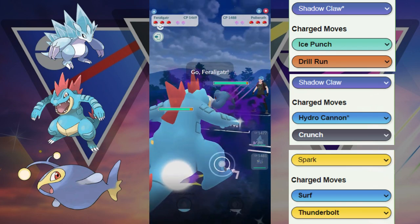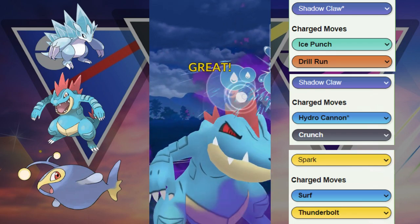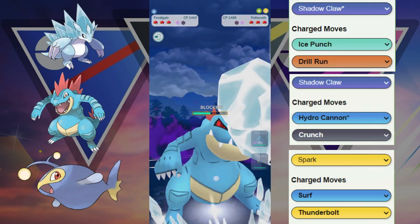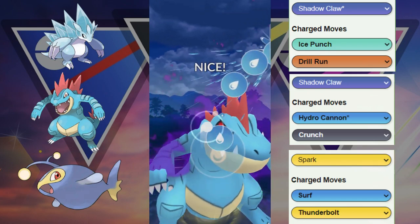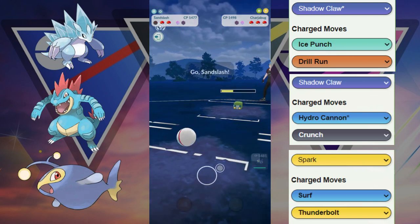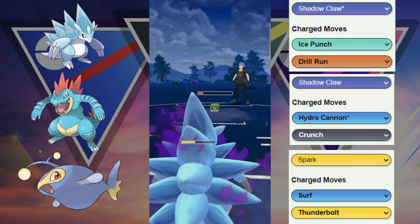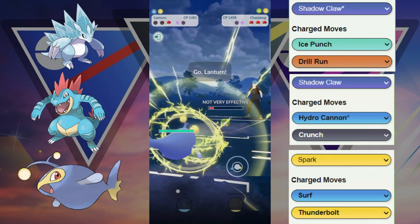Here we have a terrible lead. We're going to have to sack this Feraligatr as it is not going to do super effective damage with their Charge moves, but we'll chip away with Fast moves. We do get a shield from our opponent. They end up throwing Icy Wind and then dip out. We can get to another Hydro Cannon — not the KO but it does get them into the yellow. Now we're going to have to use our Sandslash to perfection because Sandslash doesn't want to face that Poliwrath either. One Discharge goes through and we survive it, but we're going to have to put everything on the line with our Lantern.